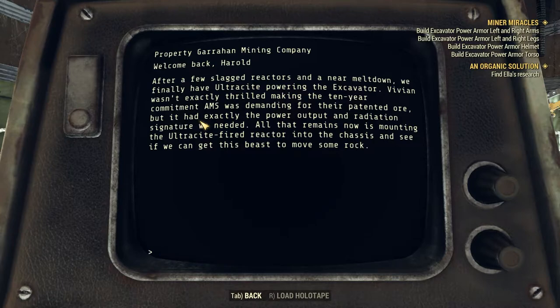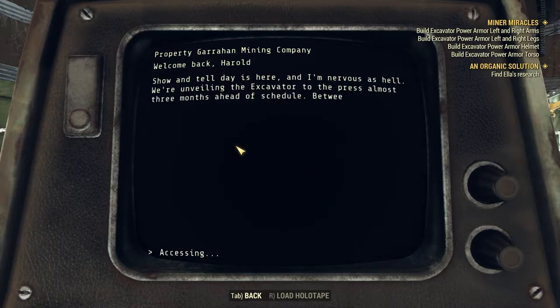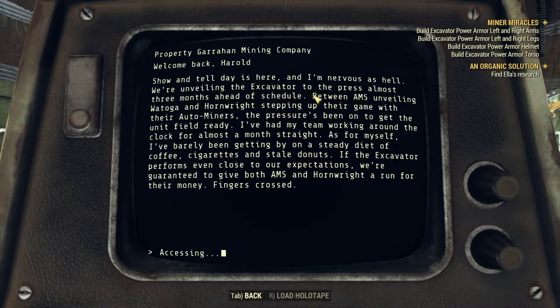After a few slagged reactors and a near-meltdown, we finally have Ultracite powering the Excavator. Vivian wasn't exactly thrilled making the ten-year commitment AMS was demanding for their patented ore, but it had exactly the power output and radiation signature we needed. All that remains now is mounting the Ultracite-fired reactor into the chassis and seeing if we can get this beast to move some rock.